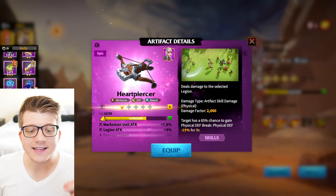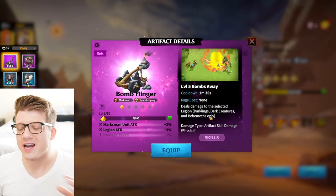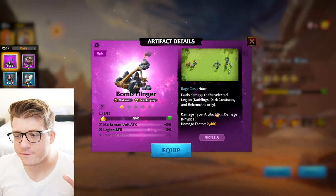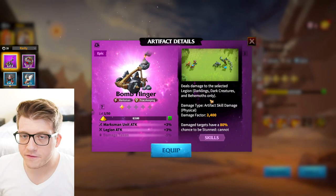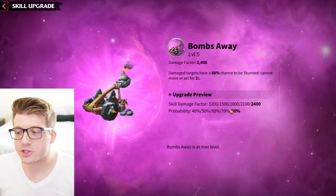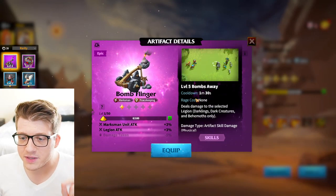The last marksman artifact is Bomb Flinger, which is exclusively a peacekeeping artifact — don't bring it into PvP. It gives marksman unit and legion attack, and with no rage cost you can start a battle with it right away. It deals damage to darklings, dark creatures, and behemoths only. With a 2,400 damage factor and an 80% chance to stun the target for two seconds, this is the way to go for behemoth raids.